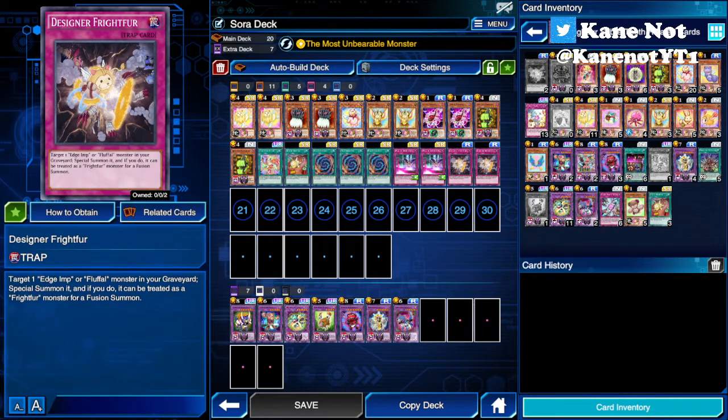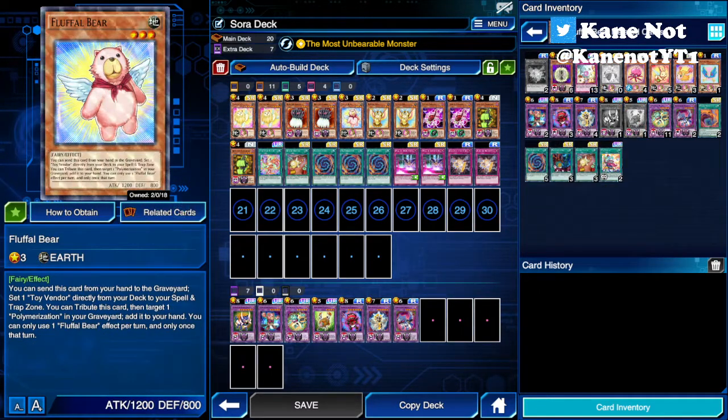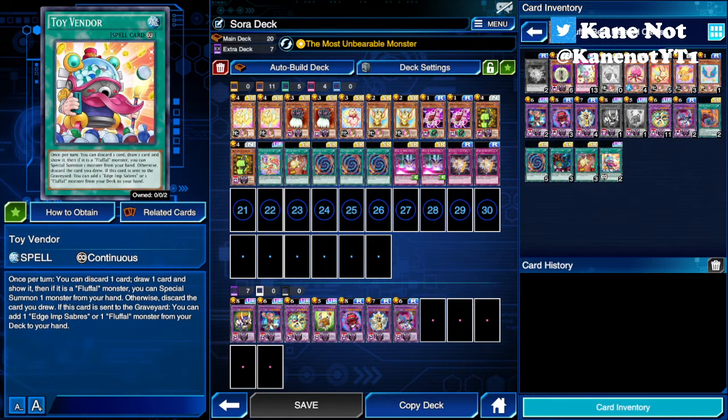If you have Designer Frightfur, you can convert your Edge Imp and Fluffal monsters into Frightfur cards, allowing you to get into a Fusion Summon for Frightfur Chimera really quickly. Normally people playing the Fluffal Frightfur archetype will play cards like Toy Vendor. Personally, I don't like that engine because if a card sent to the graveyard isn't a Fluffal card, it's a waste of resources. If you have more than 3 copies of Frightfur Fusion you can make use of your graveyard similarly to Overload Fusion in Cyber Dragons. But if you don't have 2 or 3 copies of Frightfur Fusion and are considering Toy Vendor, I suggest not playing Toy Vendor at all and just going for a simple Fluffal Edge Imp build like this.